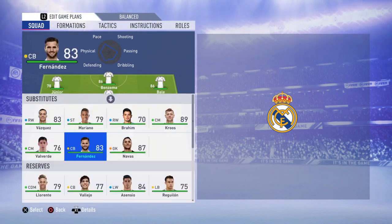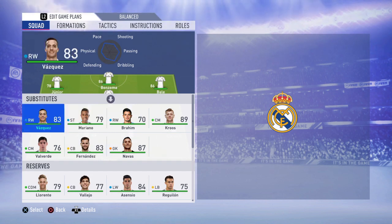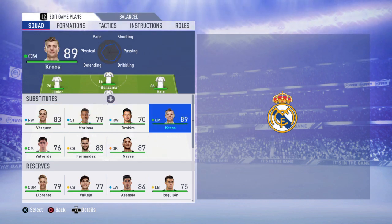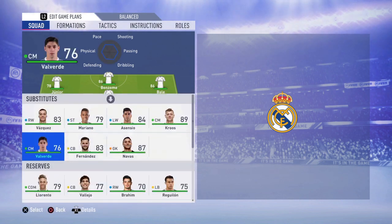Going to your substitutes: Nacho Fernandez will be your main defensive cover if you get a red card or need a defender. Lucas Vazquez will substitute one of your wingers when they get tired. Mariano will substitute Karim Benzema after minute 65 or 70, and maybe Toni Kroos will substitute one of your midfielders if they get tired. Asensio can substitute one of your wingers or even play the CAM position if Isco gets tired.